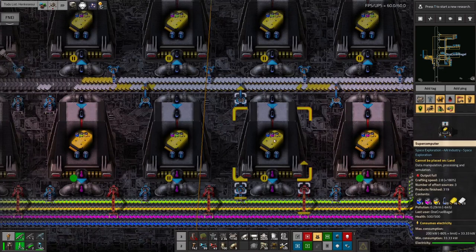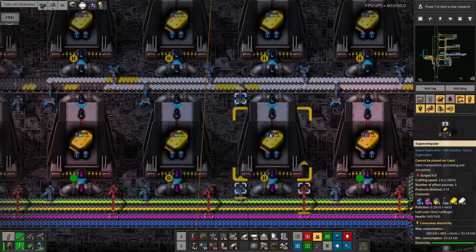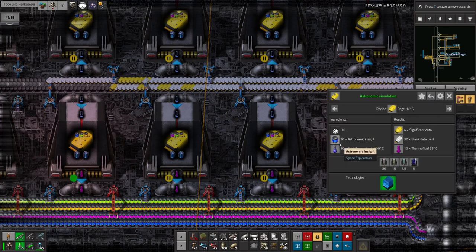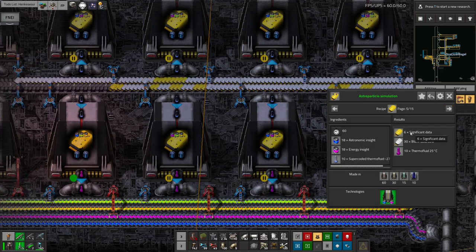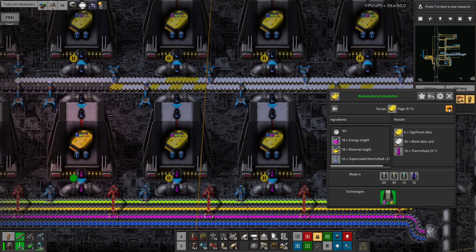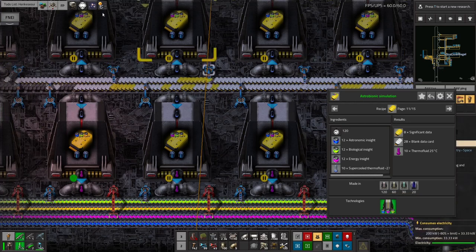Each time you increase the tier of the thing you're running here — tier one uses one of these things, tier two uses two, tier three uses three, and tier four, which I haven't quite managed to unlock yet, would take in all four of them. Each time you do that it extends the amount of time it takes. A tier one takes in 36 and outputs 4, so it's divided by nine but only takes 30 seconds. The tier two takes in 36 and outputs 6 — you get a bit more out — but it takes 60 seconds, twice as long. Tier three takes in 3 and outputs 8, so you get more significant data for your inputs, but it takes 120 seconds.